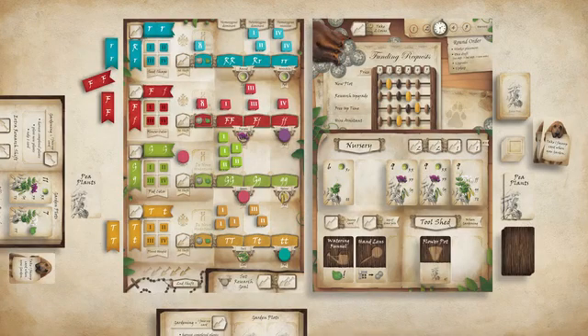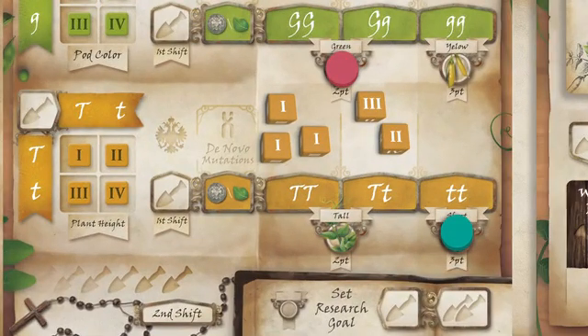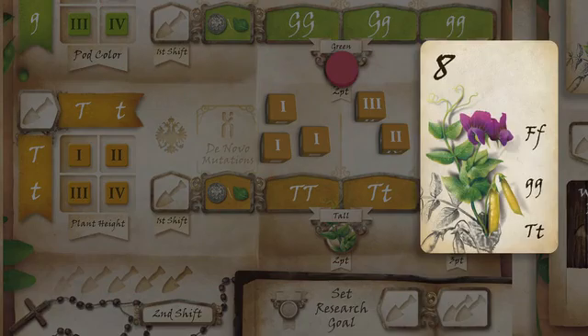Genotype is a worker placement, dice-drafting game for one to five players who will take on the role of scientists at Mendel's monastery. Players advance their research through Punnett Square trait dice and must wisely plan their actions to make the best of each harvest.